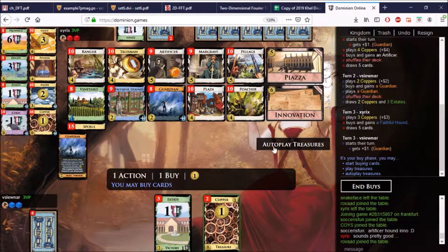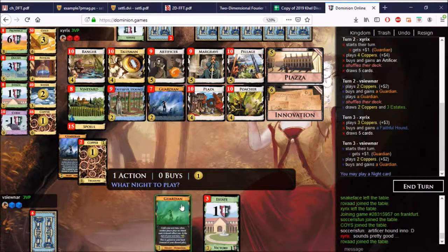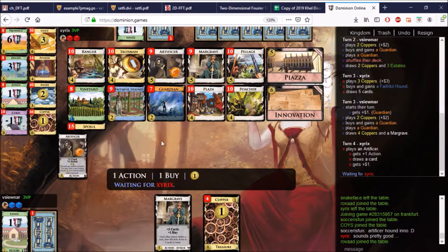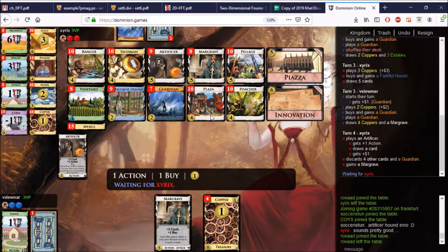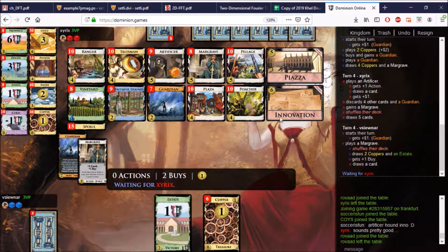This attack isn't awful. Let's get a Hound — I can play it, do I want to play it? Yeah, why not — if we draw the Margrave, we draw the Margrave, who cares, it's not that important. I forgot about my own Innovation. This has to be Plaza. Let's play it — discard, because we can't use that treasure anyway. So that's one thing with Innovation: you can't use extra treasure. And this should let us buy an Artificer here. So he gets the Innovation.